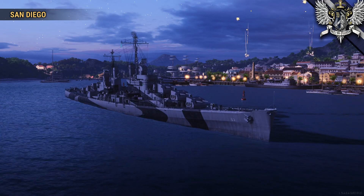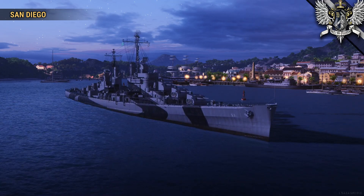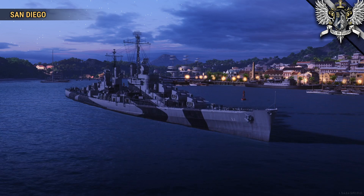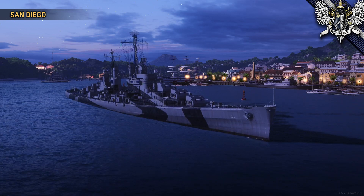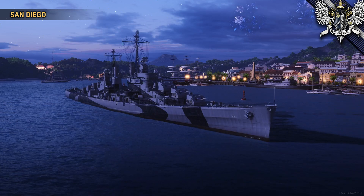The USS San Diego was the third of the four original Atlanta-class light cruisers, and of eight of the overall class when counting the Oaklands. When she was launched, she would be just another warship in a troubled class, but a few years later, USS San Diego would go on to become one of the most decorated warships in US history.